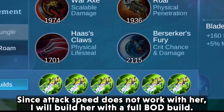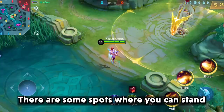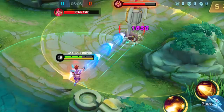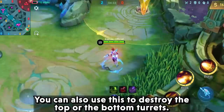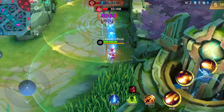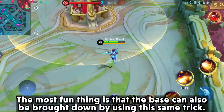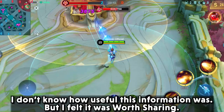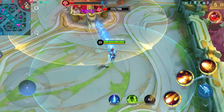Some of you might know this already, so I will move on to the next hero. Kimmy will be the next hero on the list. Since attack speed does not work with her, I will build her with a full BOD build. There are some spots where you can stand and hit the turret without taking any damage when you use Kimmy, like the place shown in the video. You can also use this to destroy the top or bottom turrets, and even the base can be brought down using the same trick.